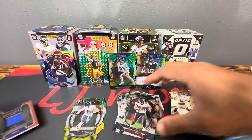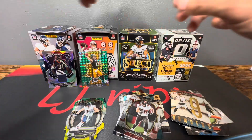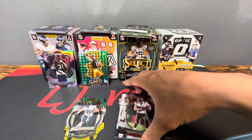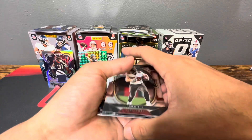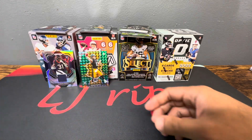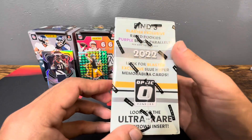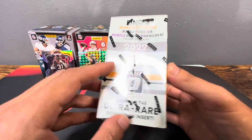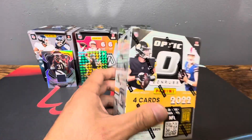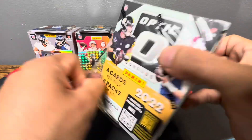Yeah, what a showing from Select — it's gonna be hard to top. Let's throw these three on top just to review at the end of the video. Yeah, if I had to rank the three so far, boy, Select by a mile at least. But Optic can come up big — you got the purple shocks, you can pull blue hyper mem cards, definitely looking for a Downtown. You can get the rookie kings as well, blazers — plenty of case hits out of these blasters too.